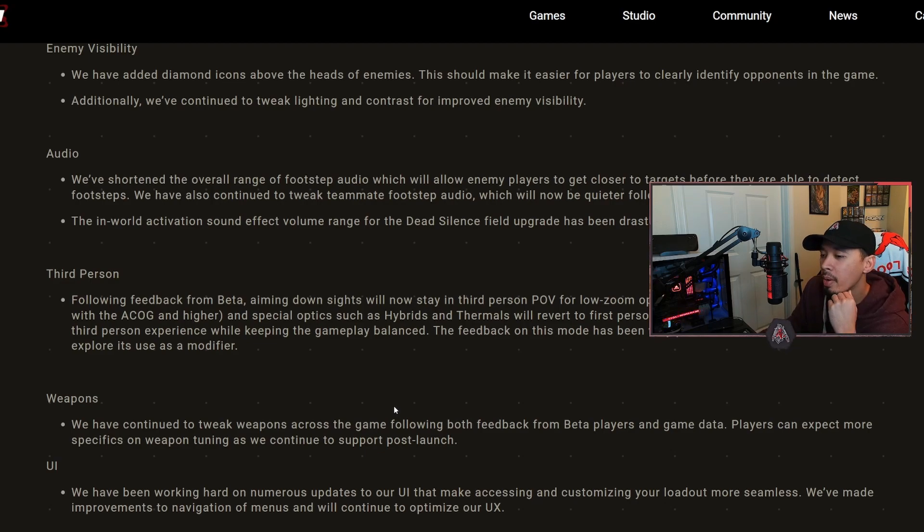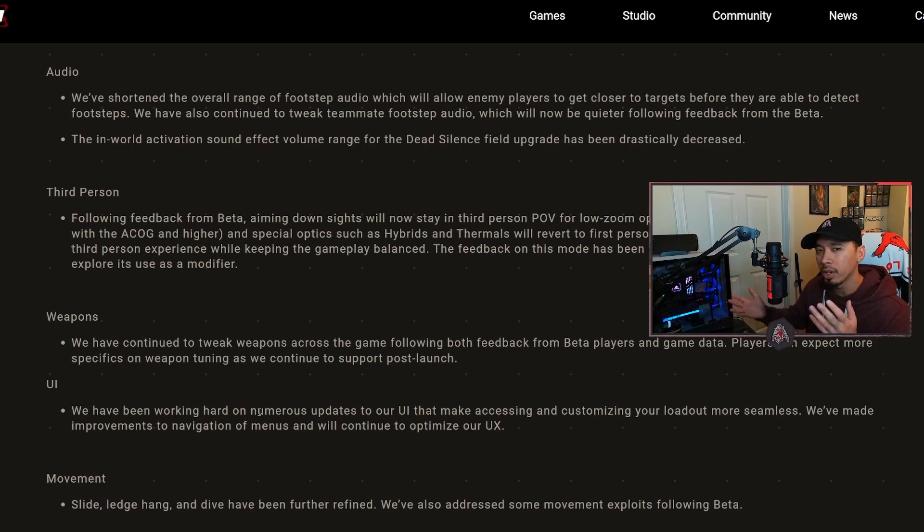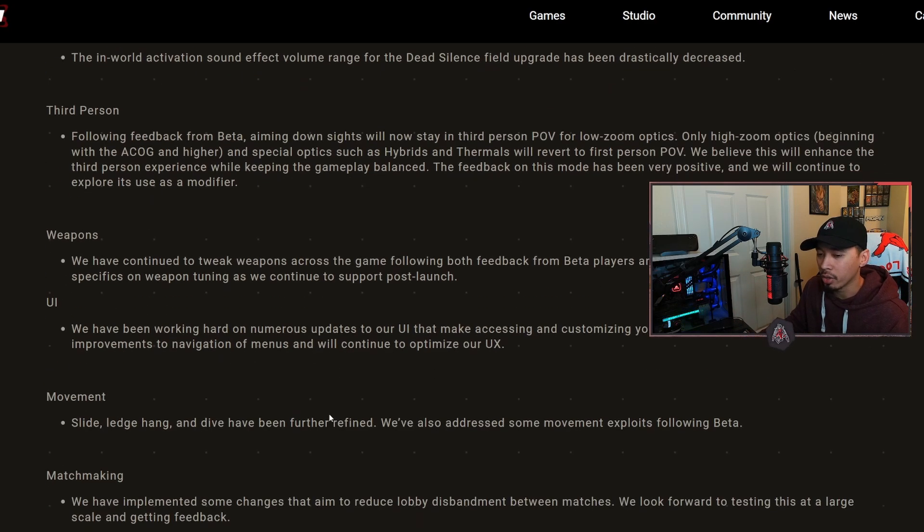Weapons: they've continued to tune weapons across the game following beta feedback and game data. Players can expect more specifics as they continue to support post-launch. There were a lot of weapons to begin with, so it was hard to judge them all with what was given in the beta. UI: they've been working on numerous updates to make accessing and customizing your loadout more seamless, with improvements to navigation menus and UX. The UI was garbage, so I'm glad they're changing it - hopefully it's simpler and more streamlined.